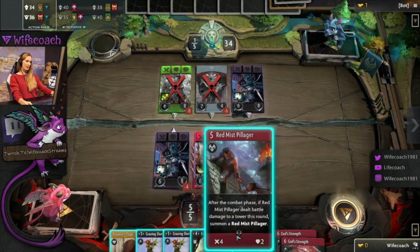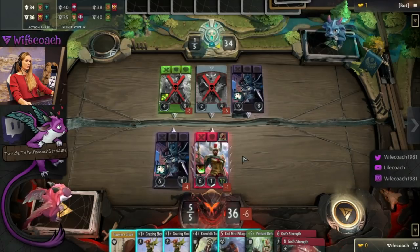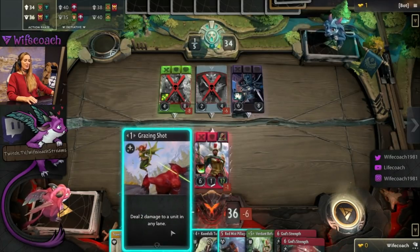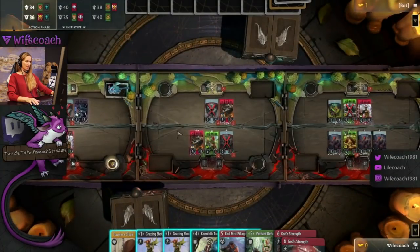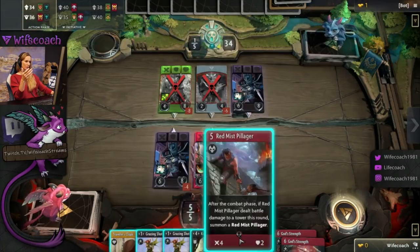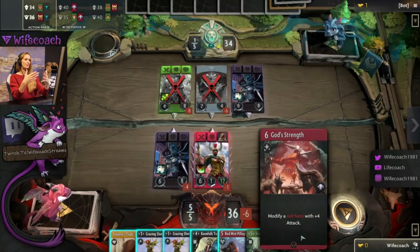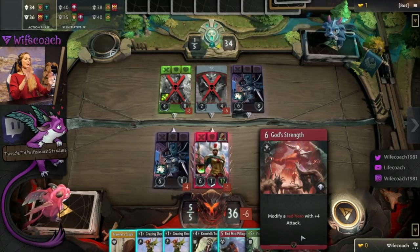This card is row-bound — it doesn't have arrows next to the mana cost so we could play it here, or we can decide to play a row-unbound flexible card on one of the other lanes. There are creeps — a typical creep is basically a unit you play on the board, it has attack and health. Then there are spells: you play something and it does something. This one would modify a red hero's attack, but there are many different ones.